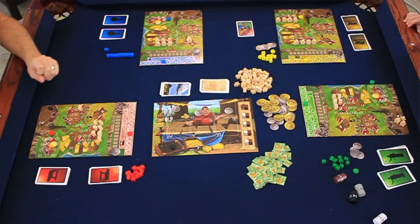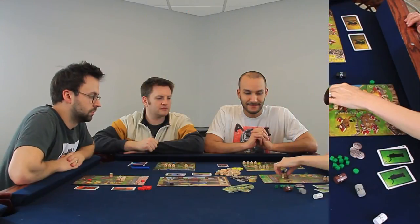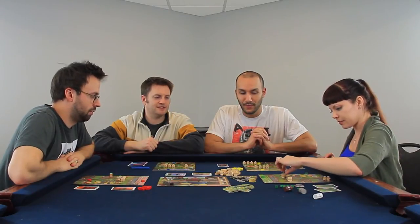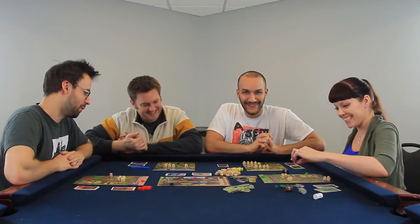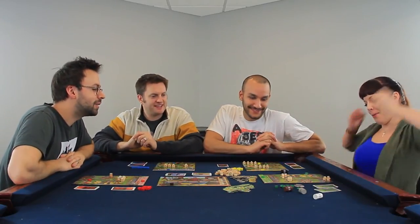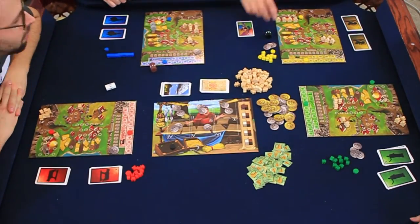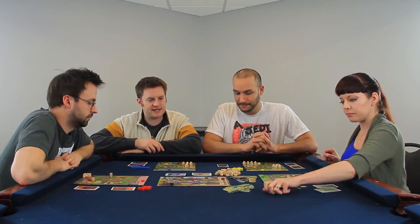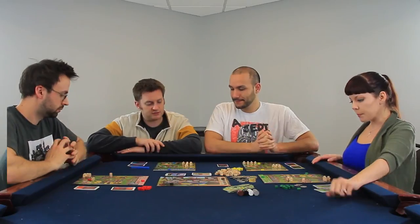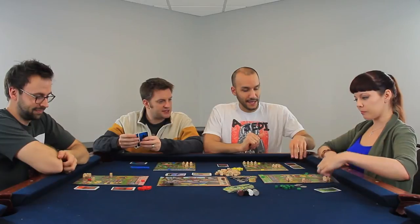Tara takes the four and puts two peasants into quarry. Now everyone has allocated their peasants, so we're done rolling dice. We're going to resolve. Everyone who has soldiers picks another city to attack. We've all selected — Chris and I have a vendetta against each other in board games. We reveal at the same time.